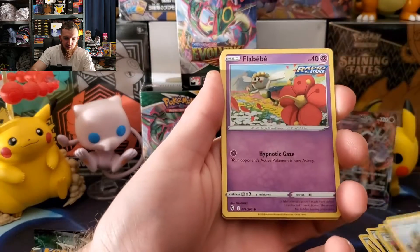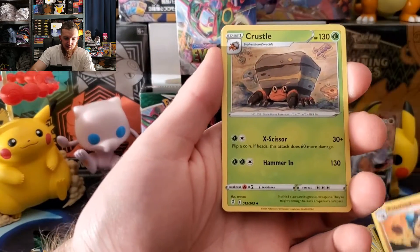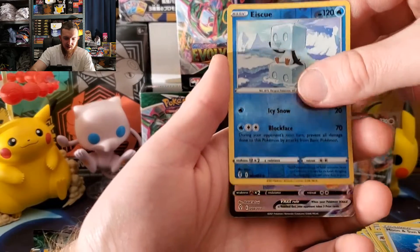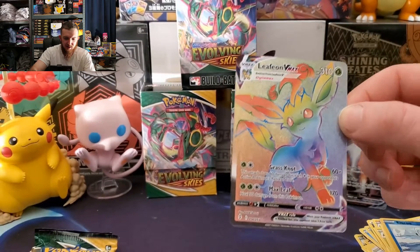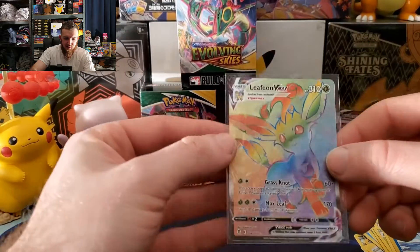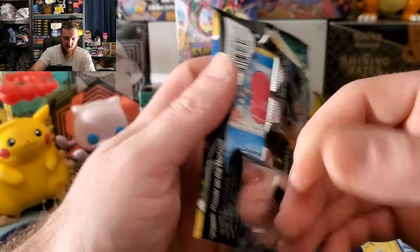Here we go — three more packs left in this video. Slowpoke, Flabébé, Karrablast, Dwebble, Mantine energy, Palpitoad, Crustle, Moon and Sun badge, reverse Icy — oh, Leafeon V-MAX rainbow rare! There we go, that's the kind of hits I'm talking about right there. The Christmas magic is early — Leafeon V-MAX rainbow rare, let's go!